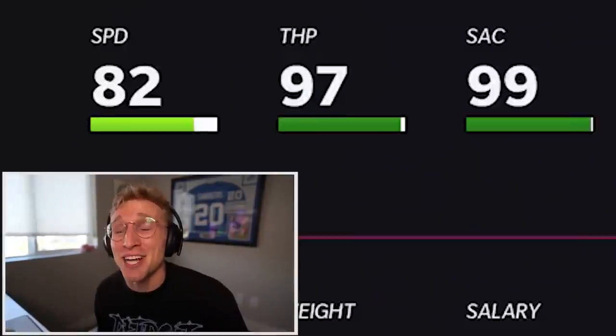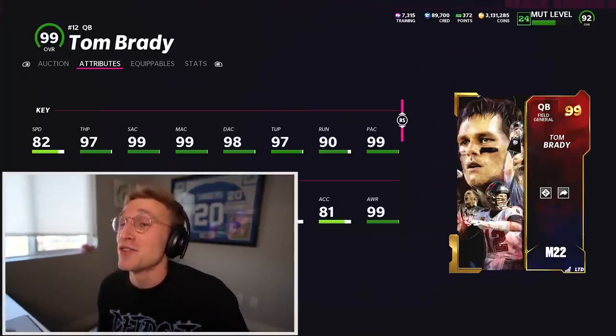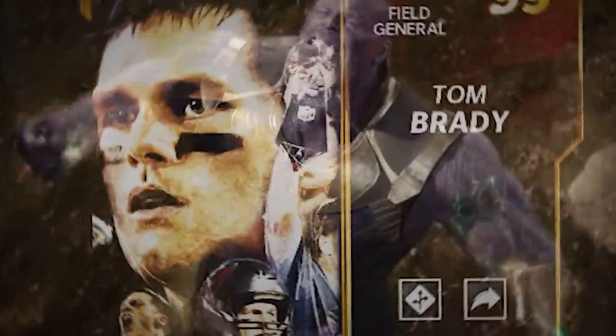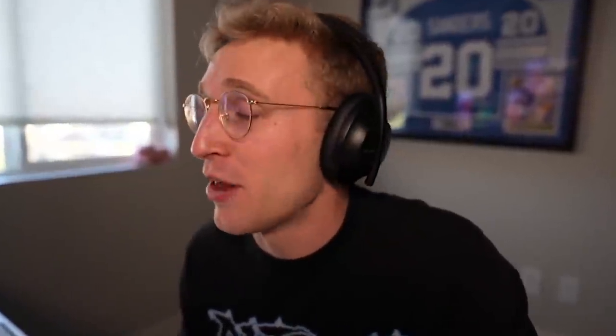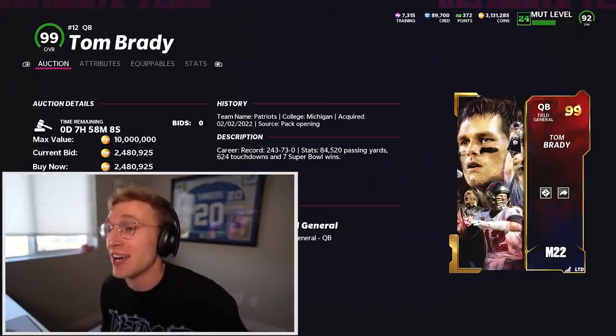Oh my God, this 499 Tom Brady is one of the stupidest cards I've ever seen. In what universe should Tom Brady have 82 speed? I do not know, but as you should know, that qualifies him for Escape Artist. So baked into the card already is Hot Rod Master and Gunslinger - actually the two best abilities in the game, and there's no question about it. And on top of that, I can put Escape Artist on him.